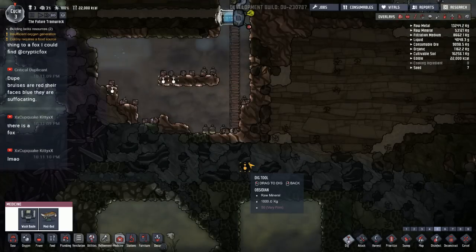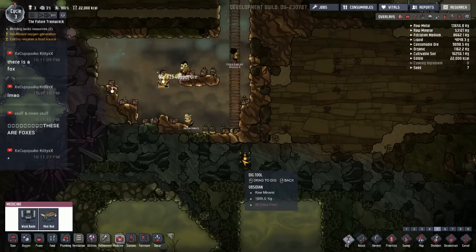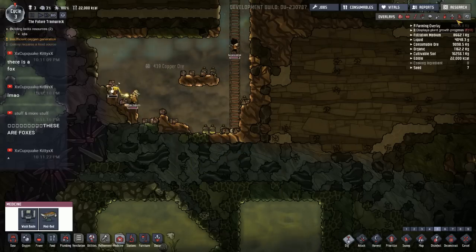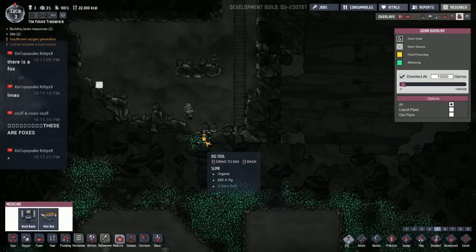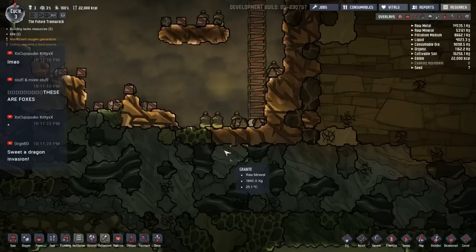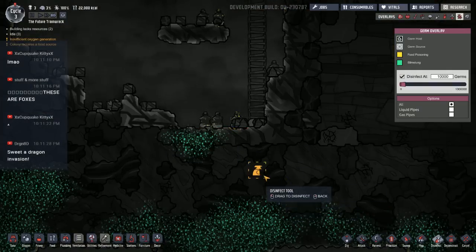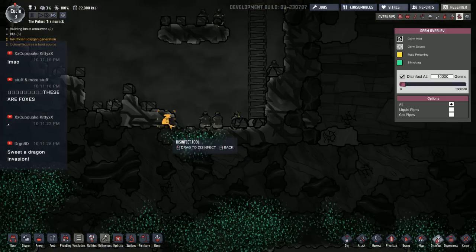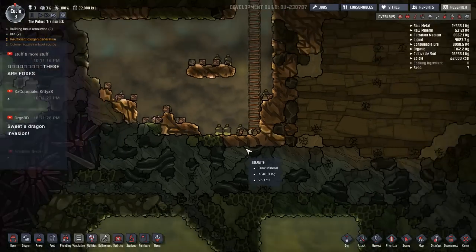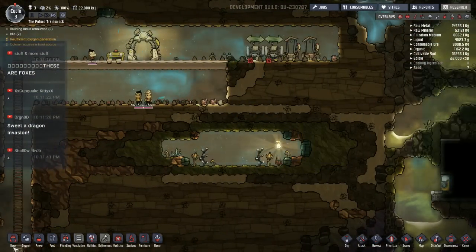Their faces are blue — they're suffocating. They're just breathing very slowly. I should probably check germs down here. Oh look, we found germs right off the bat. Now, the nice thing about the germs — even though there's slime lung right down here — when we dump water on top of it, the water kind of suppresses this slime lung, so we don't have to worry so much about that. I don't like this toilet setup. I'm going to have to move that sooner rather than later.